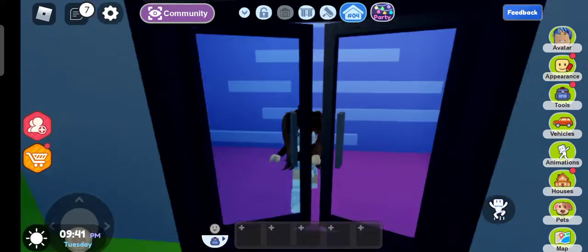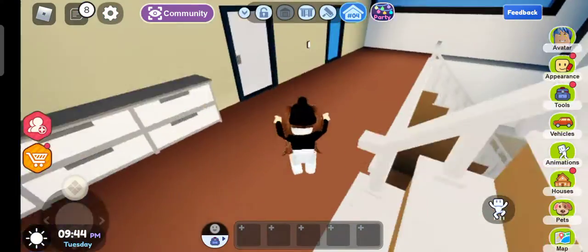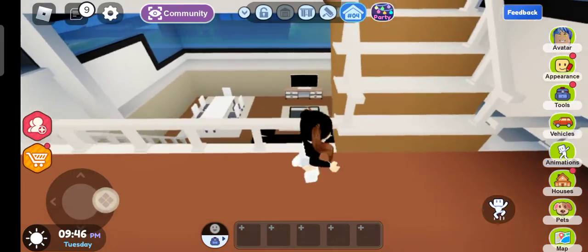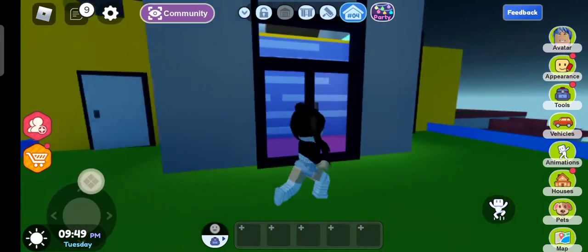Then, get over here. First, you need to go to the balcony. How you go to the balcony is, you just go upstairs here, then up here. And then, you see a window over here.